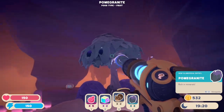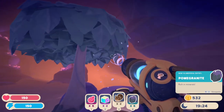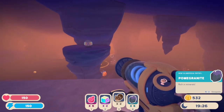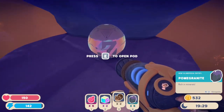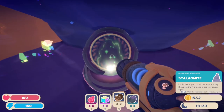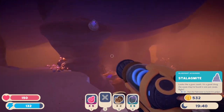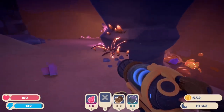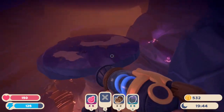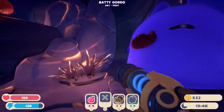What are you? Pomegranates — 'rich in mineral.' It's a pomegranate as a rock — that's super cool. And then we got a stalagmite. What is down here? We're going to ditch that because I want to grab this other slime — wait, that's what I just ditched. We got a bat large Gordo — a batty Gordo!